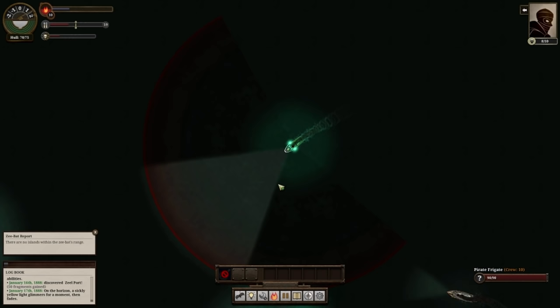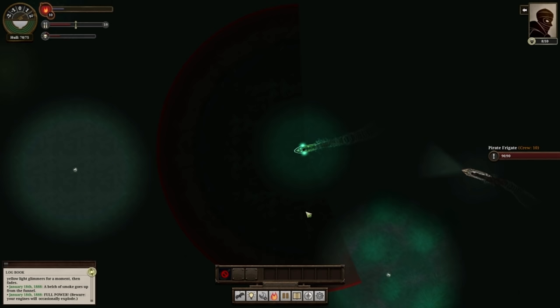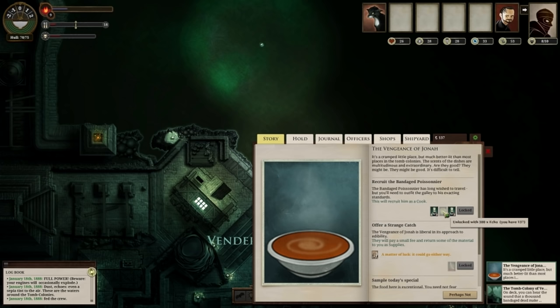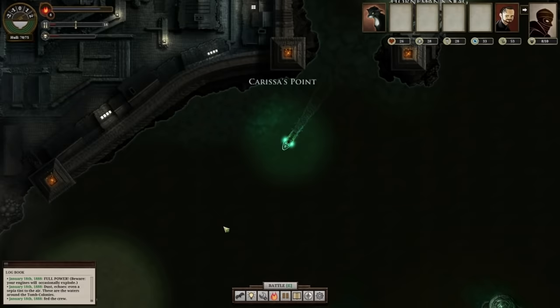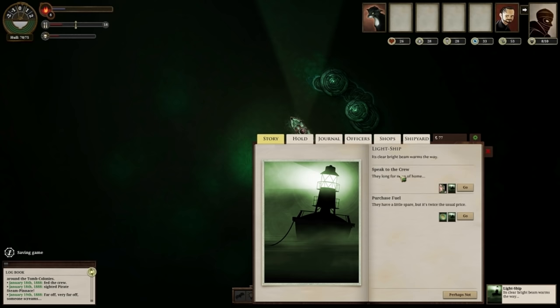There's a Pirate Frigate coming in straight at me, so I decided to run away — it wasn't going to be easy to sneak up behind him, and you don't want to come at them front on. I'm trying to minimize hull damage; I've only taken five damage so far. Since I was so far north for the Salt Lines anyway, I swung by Venderbite to check out the restaurant. Lost one terror. There's the bandaged Poissonier — he's a cook for the ship at 300 echoes, which I couldn't quite afford yet. I sampled today's special and lost five terror for 60 echoes, which isn't such a bad trade. Don't forget to explore Venderbite and grab the gossip. Don't forget to swing by Hunter's Keep if you're coming from the north.